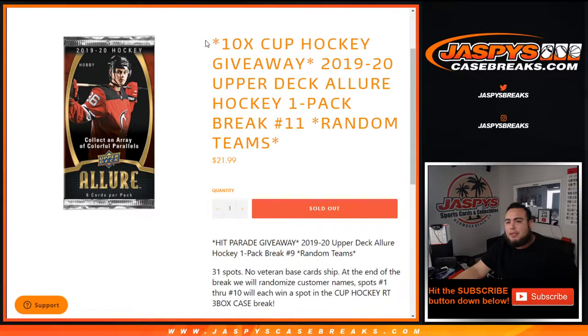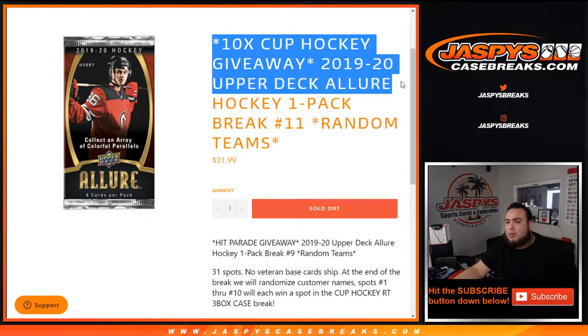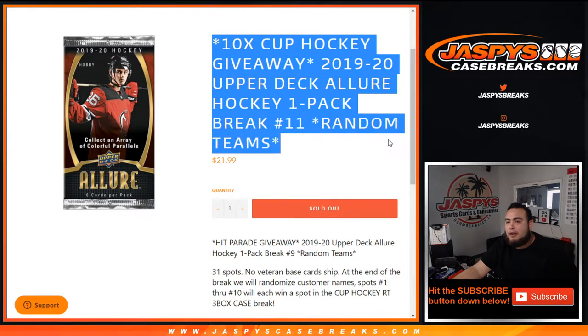What's up everybody, Jason here from JazzBeastCaseBreaks.com. We're giving away 10 Cub Hockey spots here in a 1920 Upper Deck Allure Hockey Pack one-pack break — Random Teams number 11.